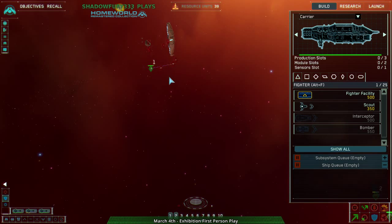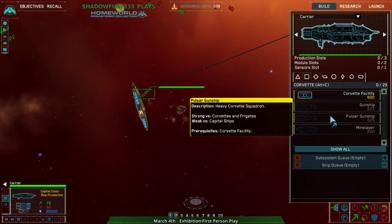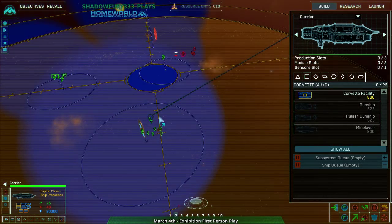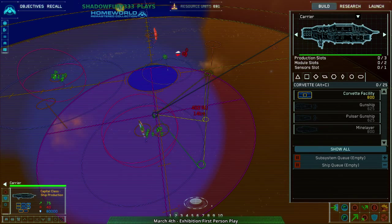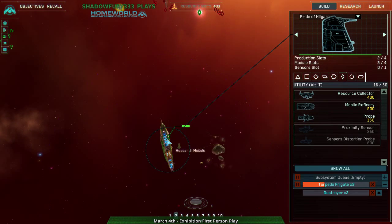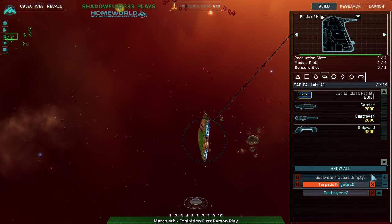They're entirely counter-frigate — this is not good. I have either no destroyers or I need corvettes. I need pulsar gunships. Those resources are really far down. I could jump down there and build some resource collectors so I can at least build stuff and warp it around. And of course the flak frigate does nothing. But what I can do is just build destroyers, which is what I was planning on doing.